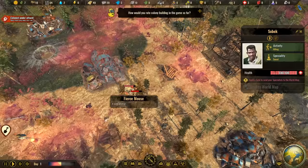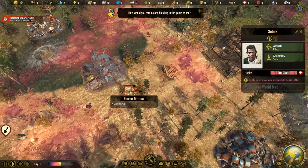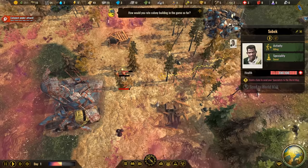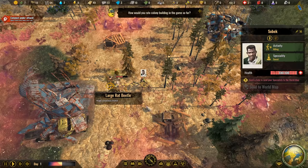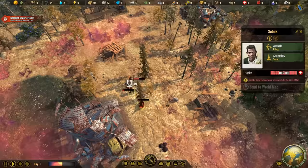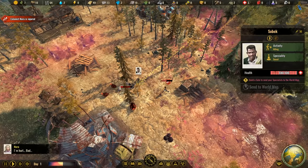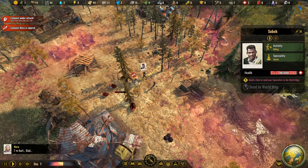The colony is under attack - we got the first attack already. Let's take the specialist and get him up there. A large red beetle is attacking, and there my specialist is coming hopefully to the rescue. I hope I'm not losing any colonists here. He's doing a lot of damage. That happens really early - I wonder if we need to build some towers to defend ourselves. There's also a fierce mouse - let's kill that with my specialist. There are actually more of them, and we got one injured colonist now.